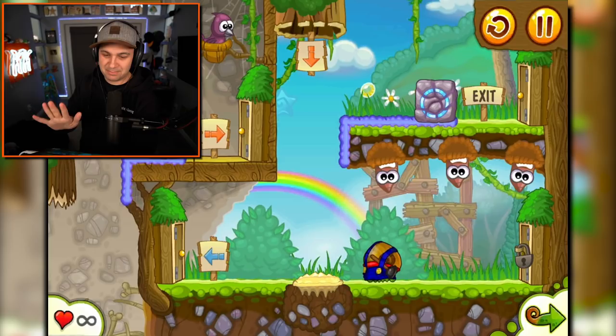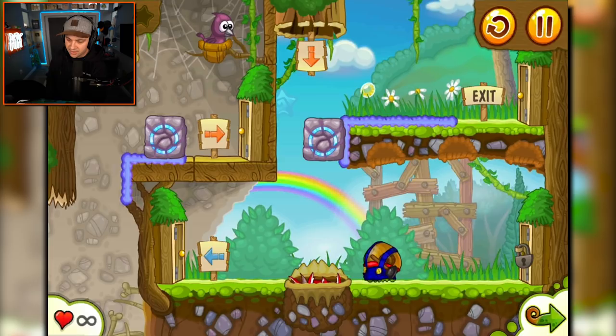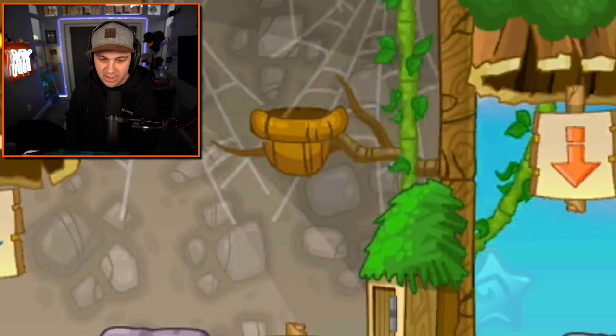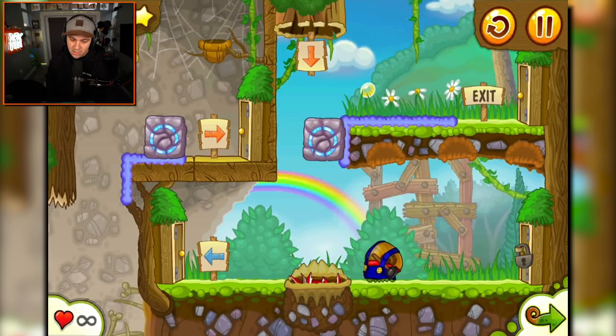Just stop for a second. Stars — I see one on the left-hand side of the screen. Are these weird worms hiding a star? Yes, of course they are. What about this bird? I made the bird fly away. Sneaky star — it's blending in with the sky. It's right in the middle of the screen, sort of above that rainbow.